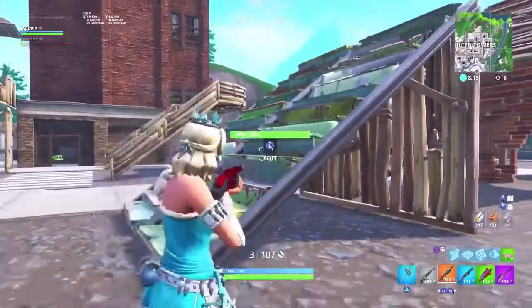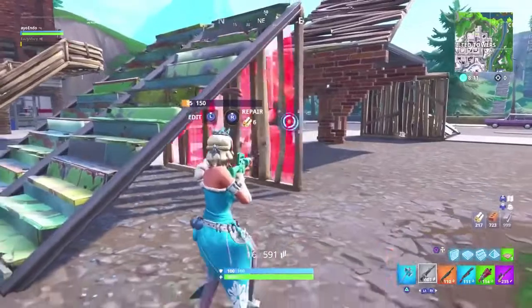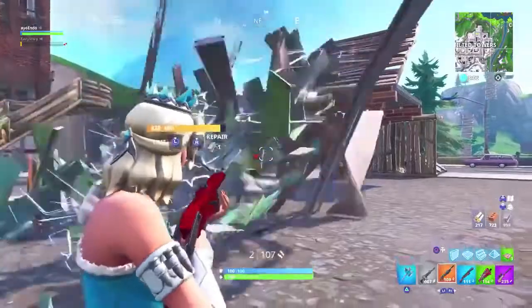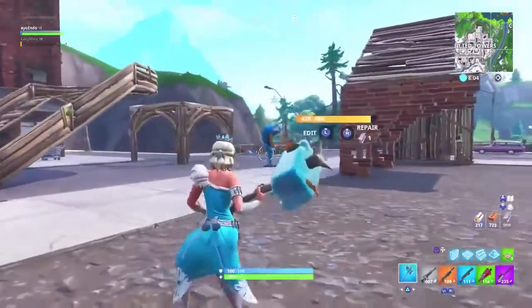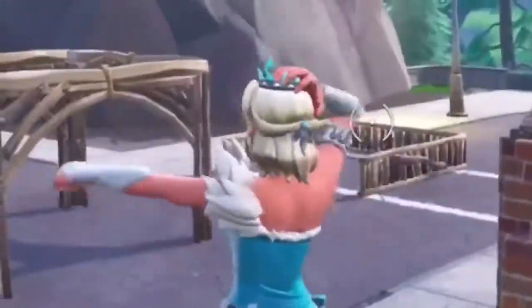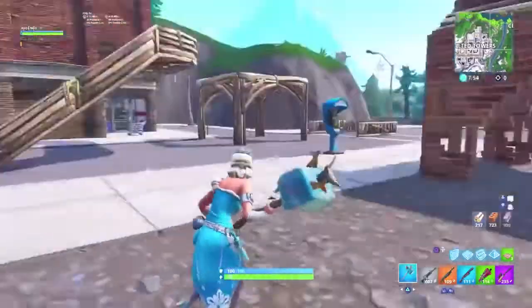Now for the invisible staircase: lower the staircase as much as you can — that's not really important — and then shoot like this. You have to shoot both sides. It worked first try! There's an invisible staircase right here; as you see I can lower it as much as I want.